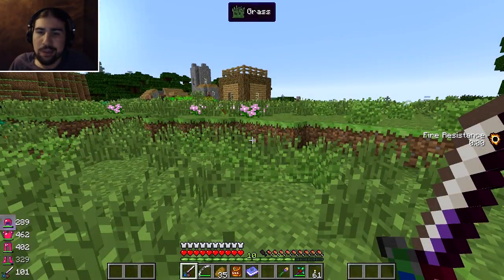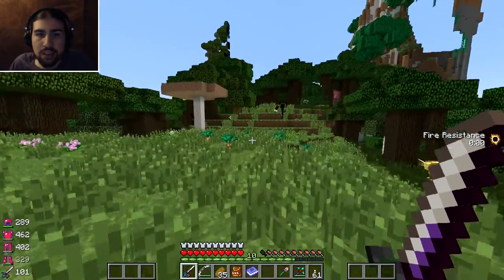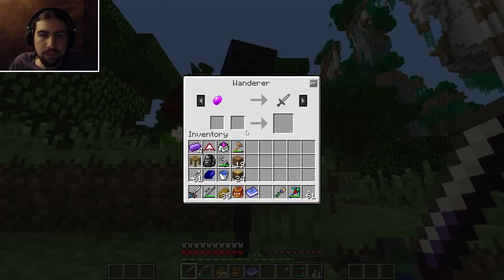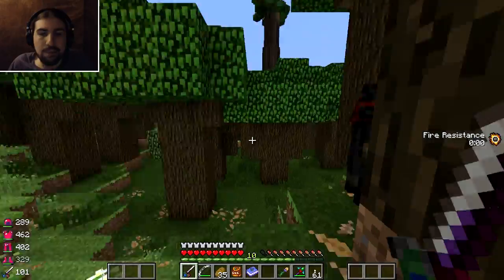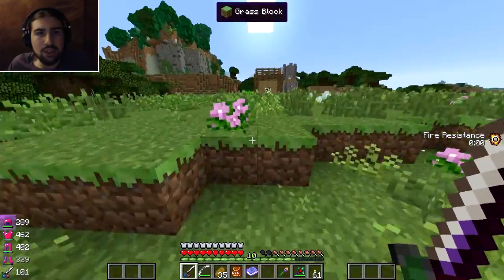I'm not sure if this is good or bad yet, but I found a village, a structure, and some Farlander guys. I think these guys just trade. Hello, wanderer. Yeah, just trade for the Endium thing. Well, I don't have any of them and I don't really need stone tools, so let's see what's over here. That seems like it was kind of weirdly spawned, but oh well.